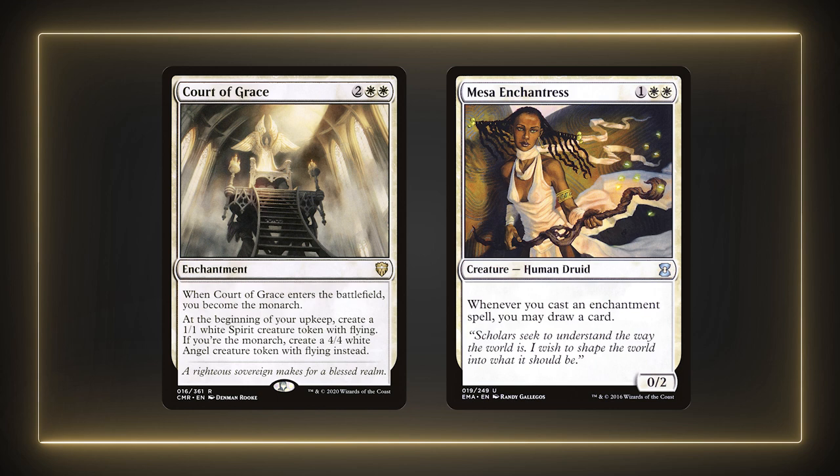Last up in card draw is one of my favorite cards: Court of Grace and Mesa Enchantress. I'll always recommend Court of Grace as a great enchantment for decks with access to white. Monarch is a very fun mechanic and in general most players are happy to see it. The enchantment makes tokens regardless of whether you're Monarch or not, to either protect yourself or get the Monarch back. There are 32 enchantments in this deck so Mesa Enchantress should always draw you plenty of cards as well.